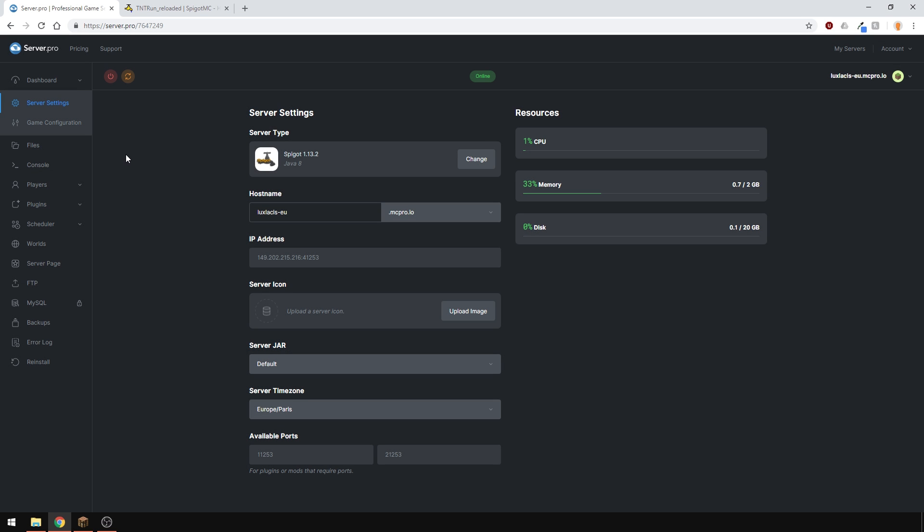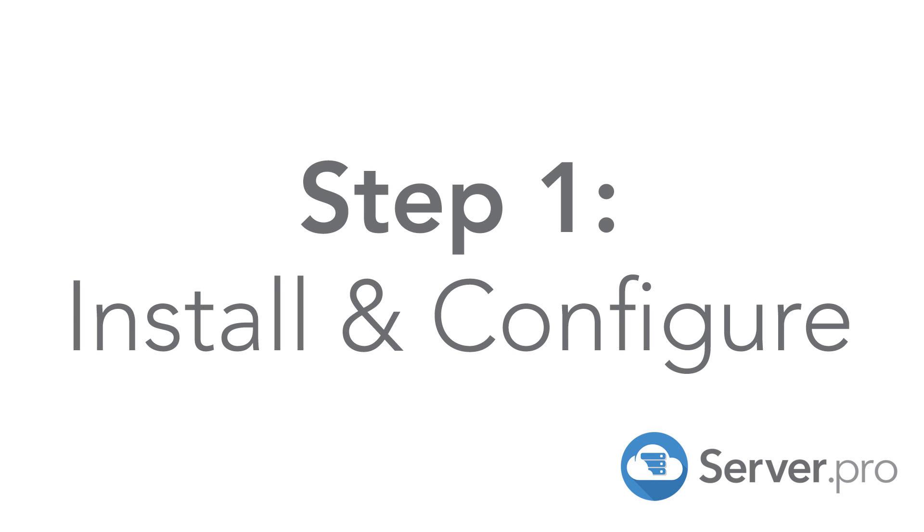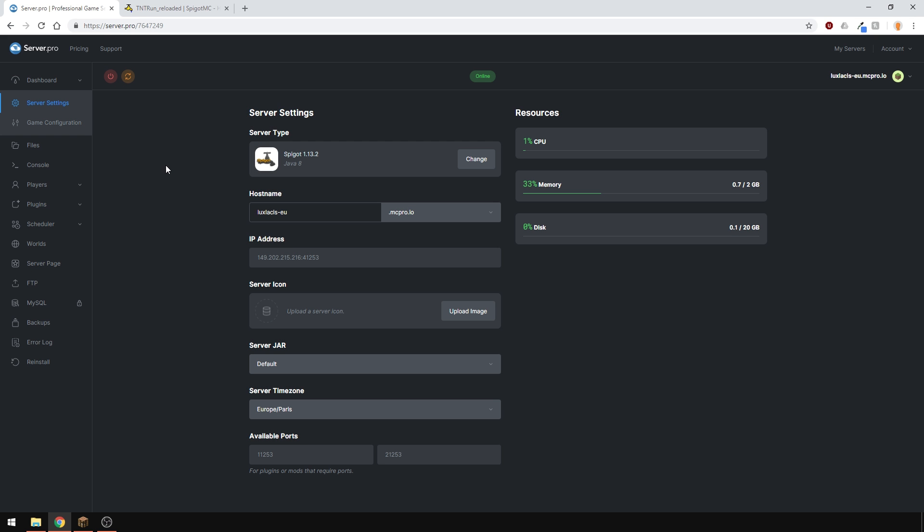It's Lux from Server Pro and welcome to this tutorial in which I'm going to show you how to install and use the TNT Run Reloaded plugin. This plugin allows you to create arenas for the minigame called TNT Run. It's automatic and has multiple arenas, kits, stats, shops and a bunch more.